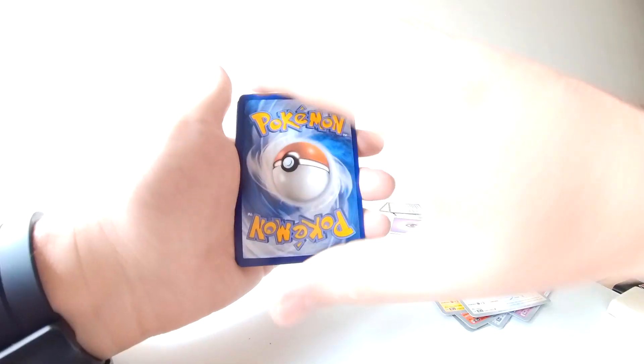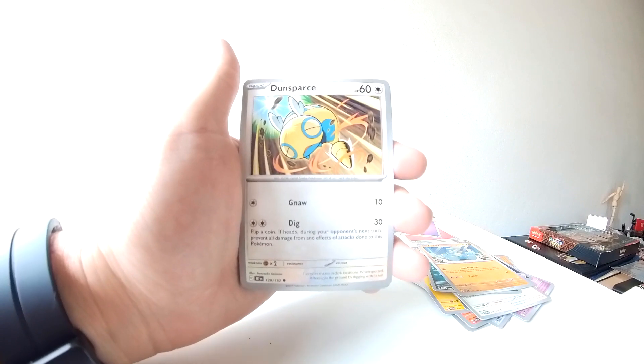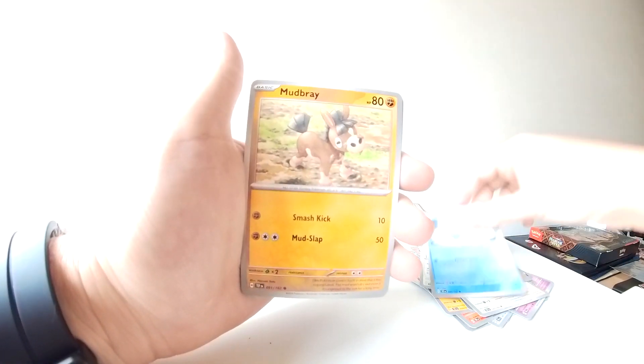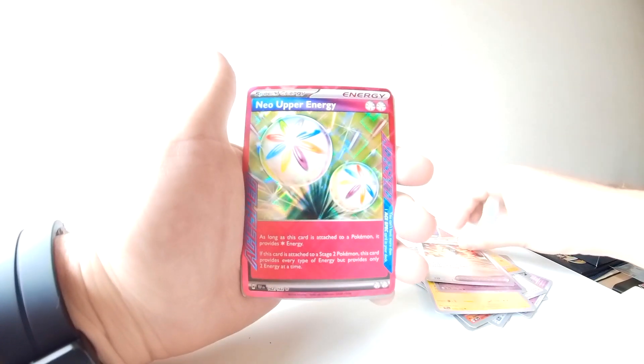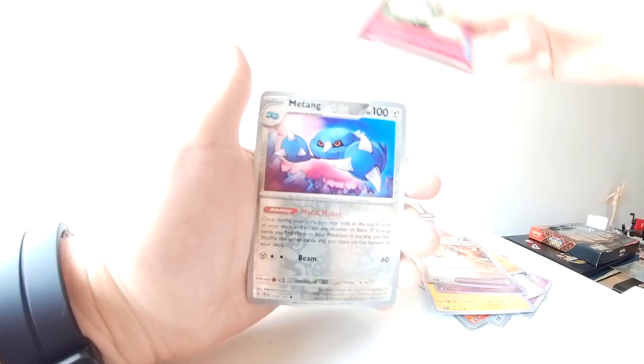Okay, next pack — let's look at something good. Golbit, Dunsparce, Snom, Mudbray, Bicobolt, Bronzong, Ancient Energy Booster Capsule. Ooh, Neo Upper Energy — special energy card!